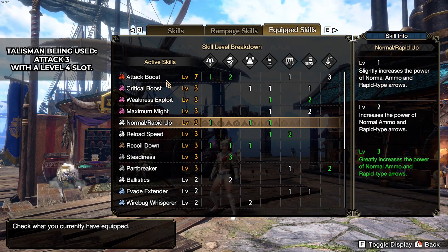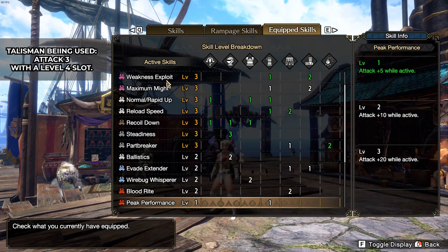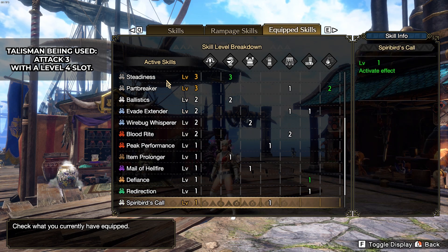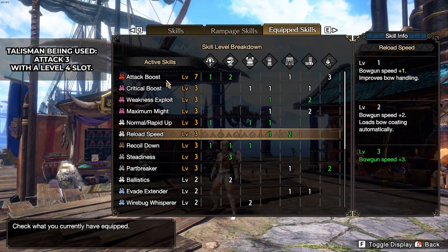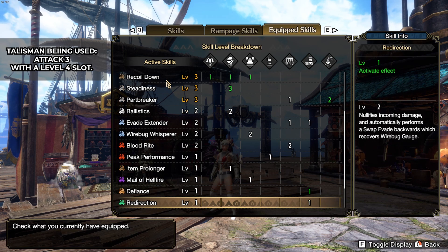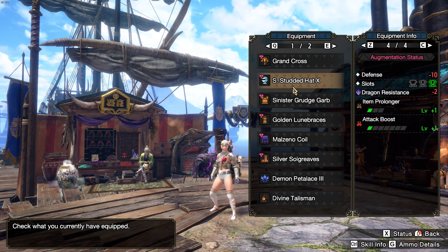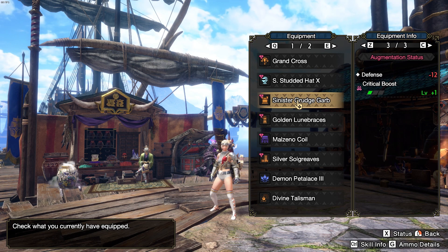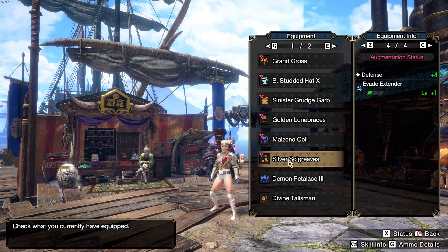The current set I'm using is with my attack 3 talisman with the level 4 slot. I was able to get attack boost 7 and also get part breaker 3 in this set. Since Blood Rite needs parts broken before it actually heals me, that's a handy skill. The skills are all possible because with my shell-studded hat I was able to roll attack boost 1 with the level 1 slot, with the sinister Magnamalo piece I got crit boost level 1, I rolled 1 Max Might on the Gold Rathian gloves, evade extender on Malzeno coil, and also the Silver Rathalos greaves.